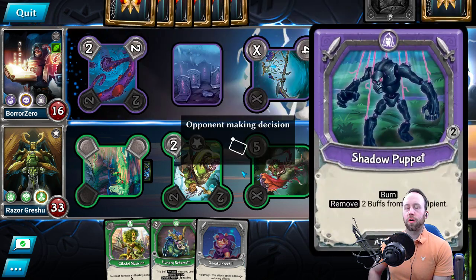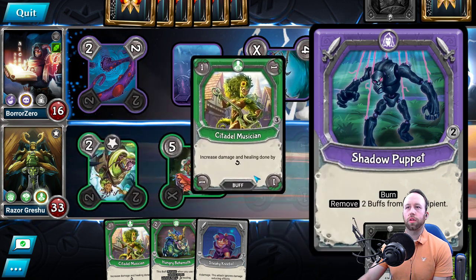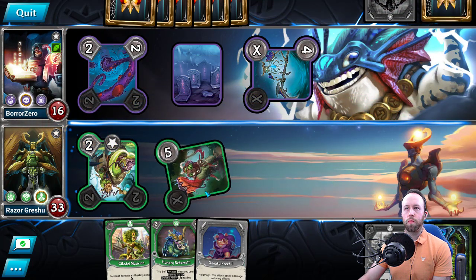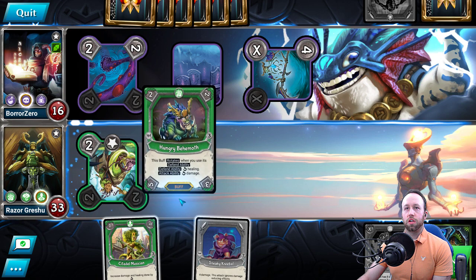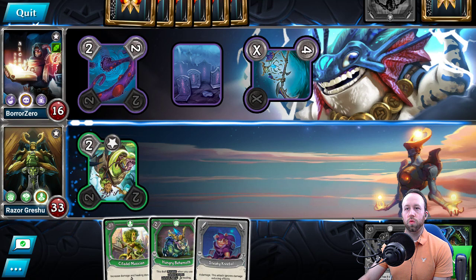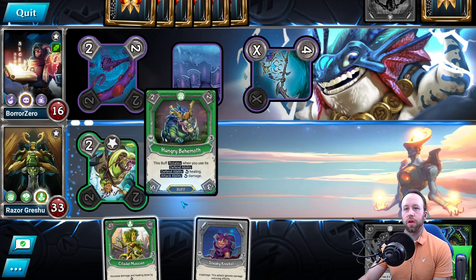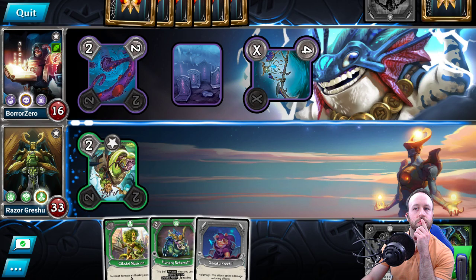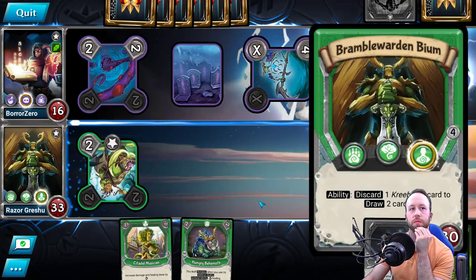Shadow Puppet — okay, that's what I thought. RootGlade Grotto and the Citadel Musician — sure, that's fine. RootGlade Grotto, man, those things will sneak up on you real quick. Do I discard Sneaky Creeble? It is four damage, but it is card draw, and I need card draw right now. So I think I do this — okay with that.